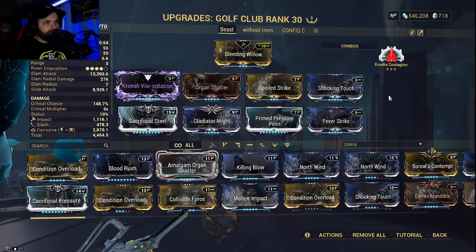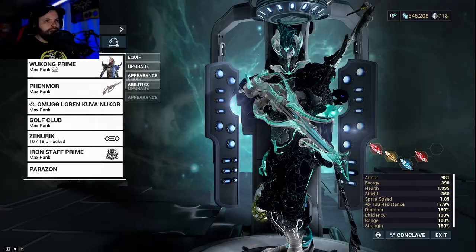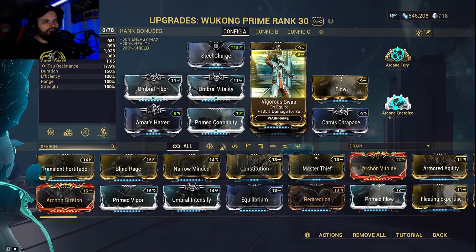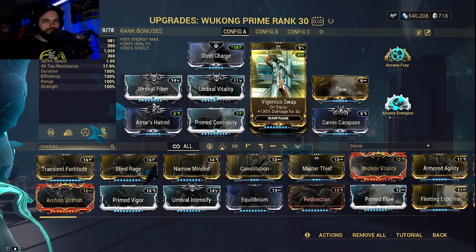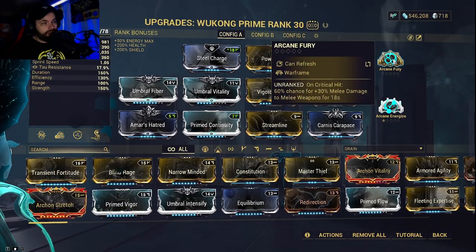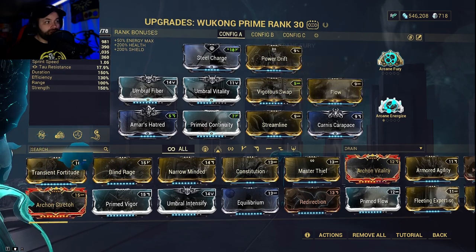This is the build I'll be using, and I'll show you the damage in just a second because there are a couple of other things I use that really increase the damage of this Zaw big time. On my Warframe Wukong, I've got the mod Vigorous Swap. Whenever you swap your weapon, you get three seconds of 135% extra damage. So when you're aim gliding, you pull out your secondary and then swing your Zaw, which counts as the swap and gives you that damage boost for three seconds. I've also got Arcane Fury — on critical hit, 60% chance for plus 30% melee damage.